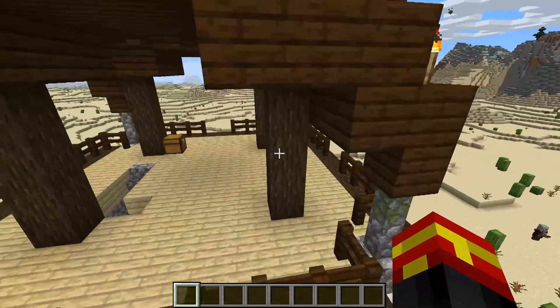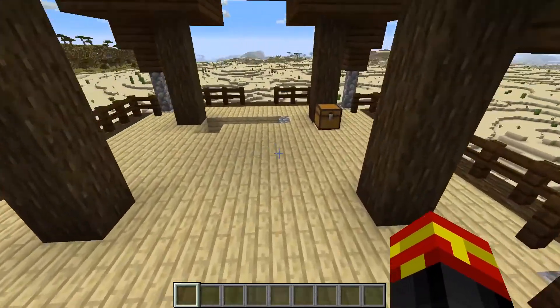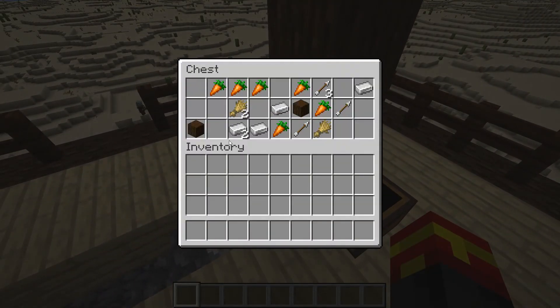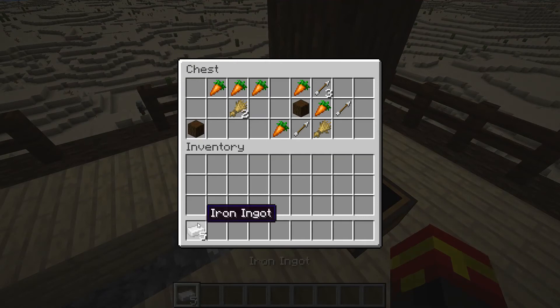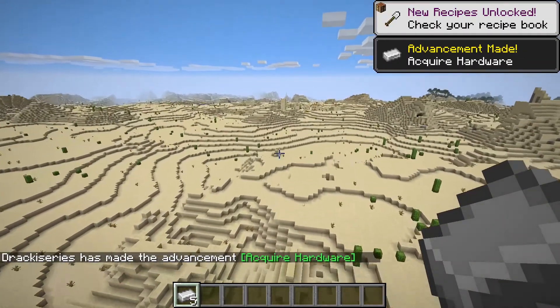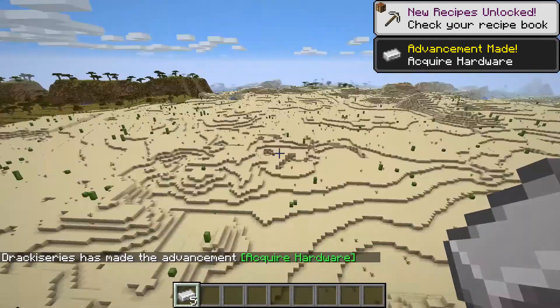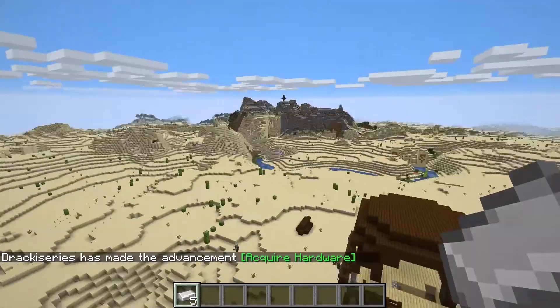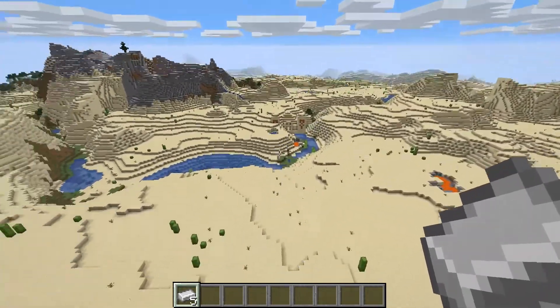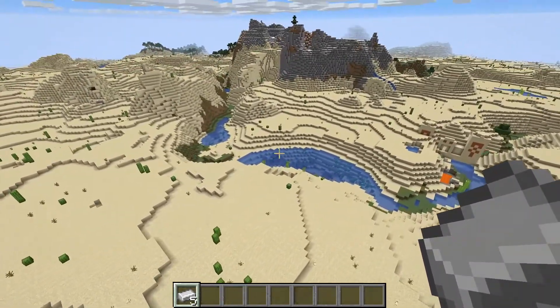It is a very awesome little seed. This is not very common to find two Pillager Outposts. As you can see, there is an ability to get some iron pretty early on in the game as well. There is another village over there, and there's also villages off in that direction as well. It's just jam-packed full of awesome little things.